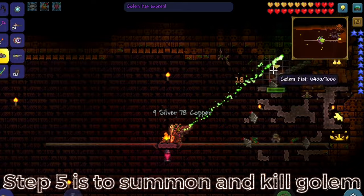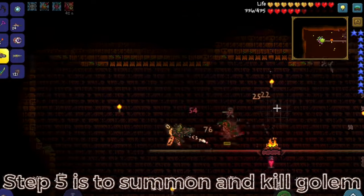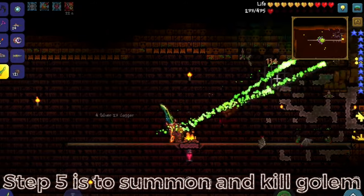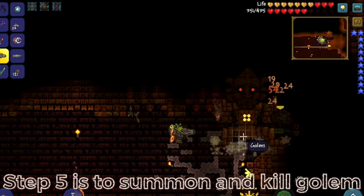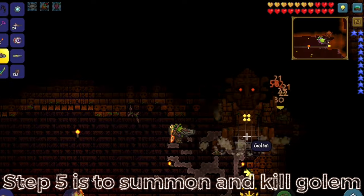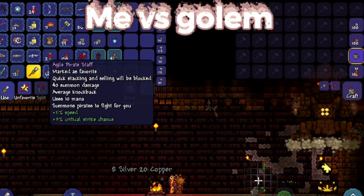Step 7 is to summon and kill Golem. Place a Lizahrd power cell into the Lizahrd altar to summon Golem. A tip is to kill his fists first with the piranha gun, then go for the body. Make sure the minions are attacking too, because when he starts shooting lasers out of his eyes, you're going to want to focus mainly on dodging and let your minions do most of the work.